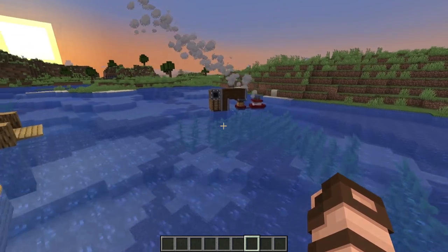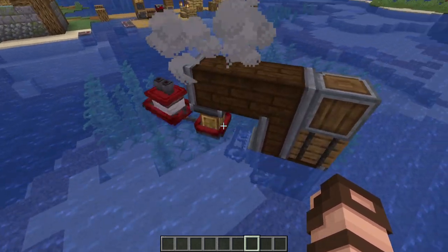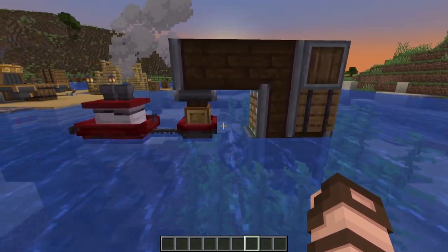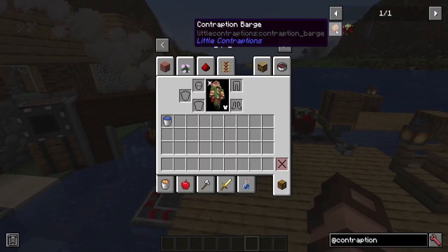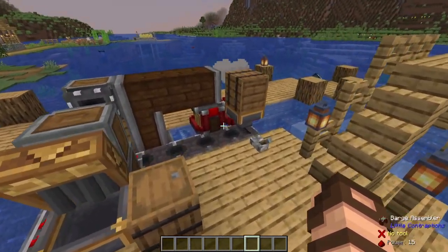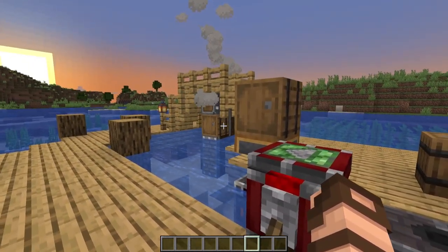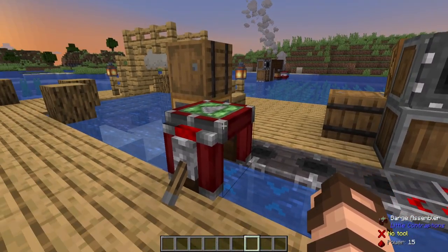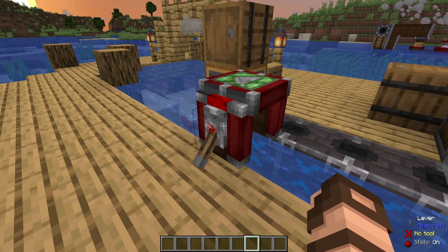You heard correctly — you can actually add in Create mod, the different contraptions it offers, to your Little Logistics setups. In some cases you may not even need this expansion mod, but let's cover the few blocks this little mod adds in. It adds in the contraption barge and the barge assembler. If you're familiar with Create, there is a cart assembler block that allows you to make contraptions that mount onto mine carts. This is the equivalent of that, but for boats — a barge assembler.